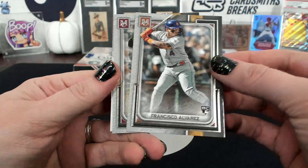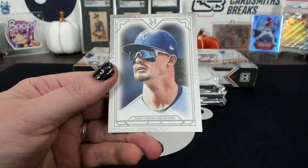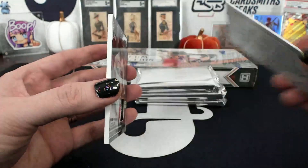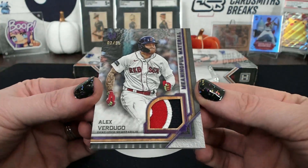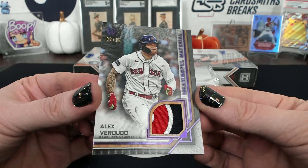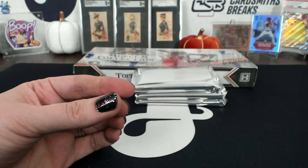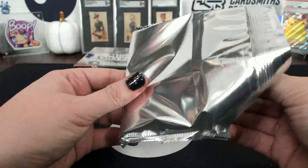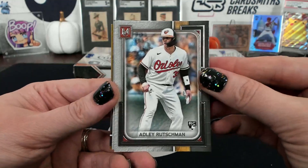Francisco Alvarez, Hank Aaron, Cal Schwarber. Kansas City, Seabass, Bobby — production. Ooh, I love this one — 2 of 15, Verdugo, amethyst meaningful material. It's so purple and shiny. Boston, Char.